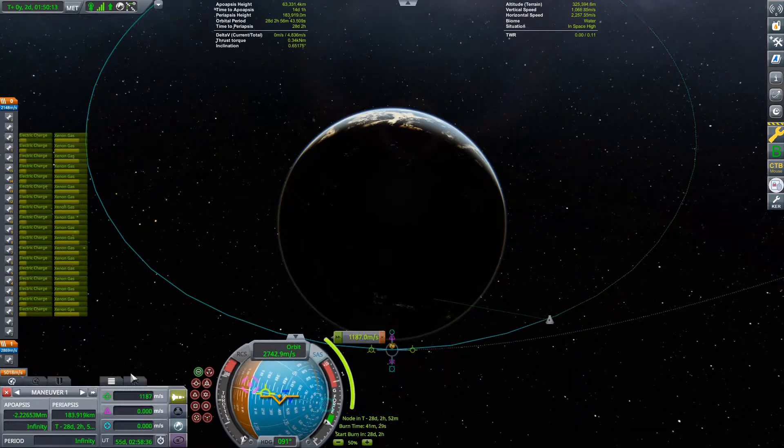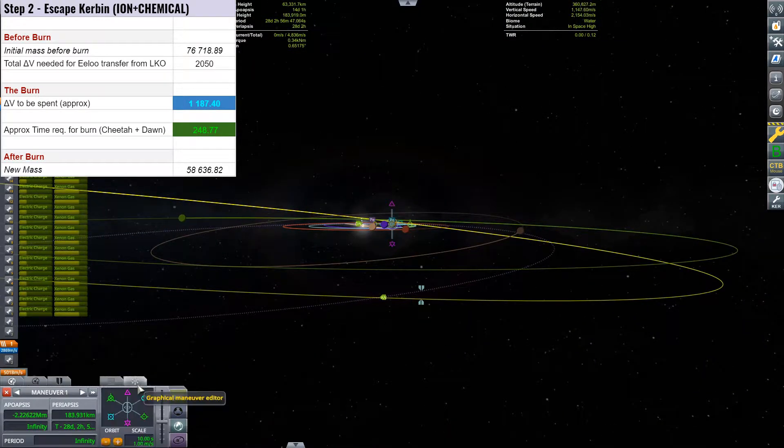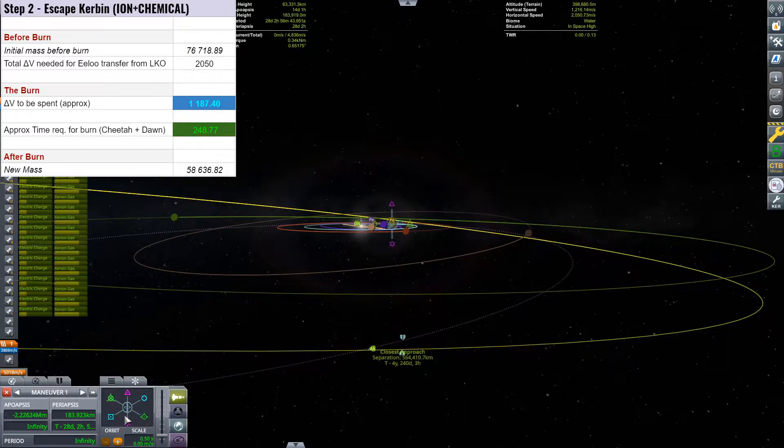Once all six burns are done, we prepare our injection to Elu with the expected 1,180 m/s — about 67 m/s per segment of delta-v push.